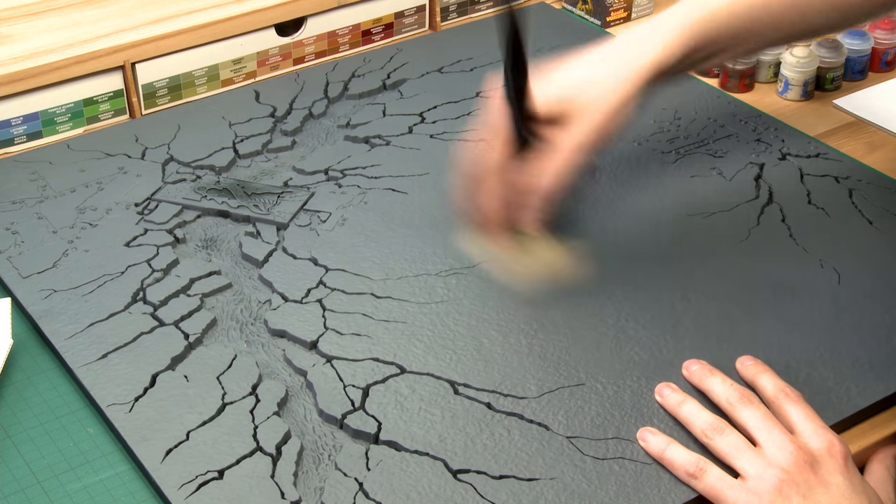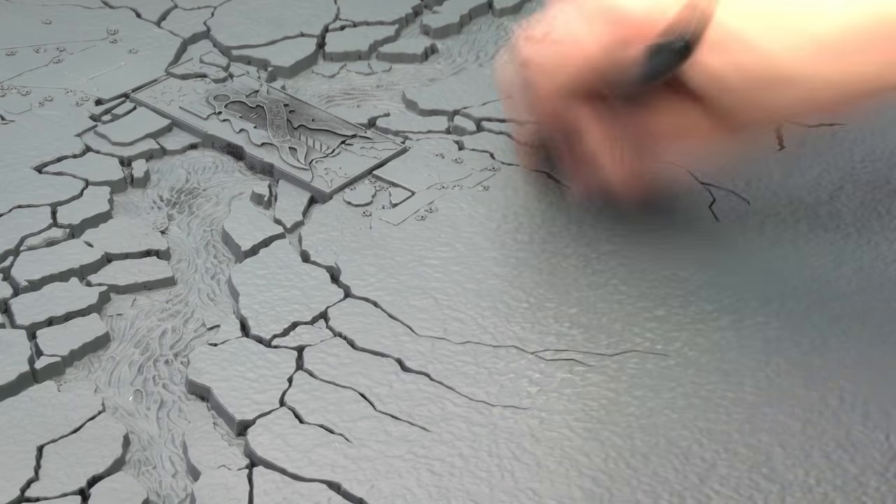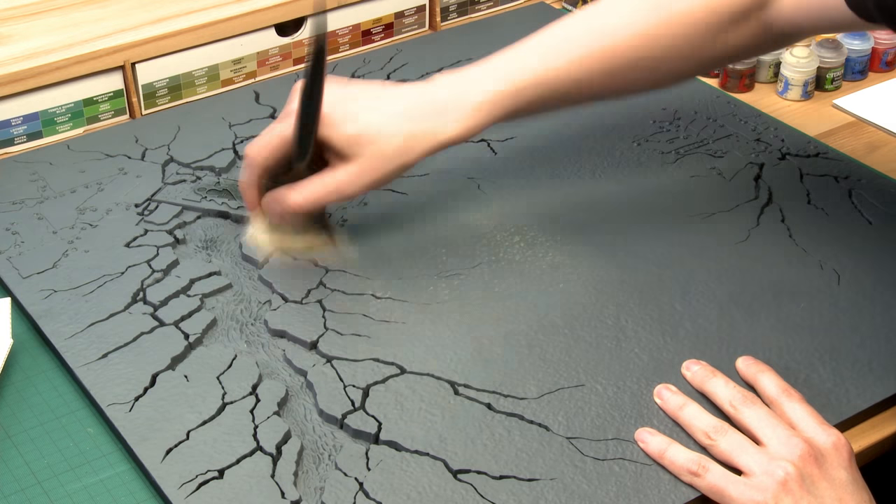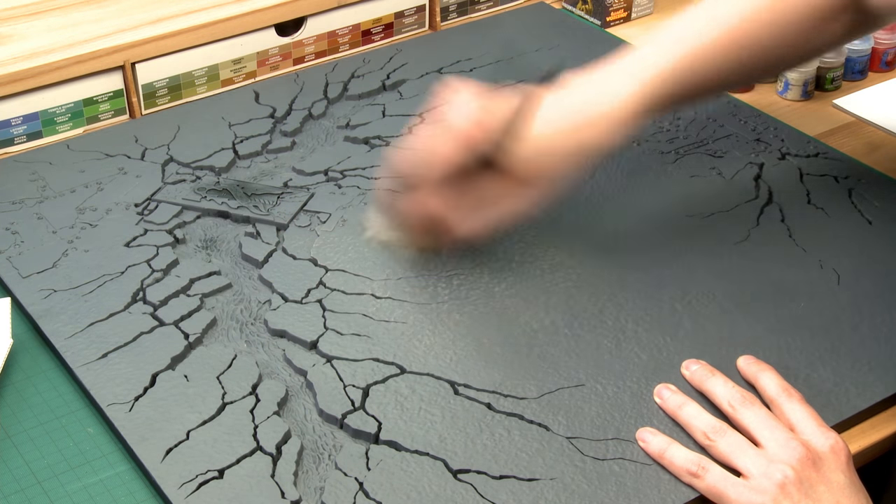Now I'm going to move up to one side and very lightly start running the brush across the board to let the paint gradually catch the texture on the surface and start to bring it out. Carry on doing this across the entire board and try to get a nice even coat across all of it.